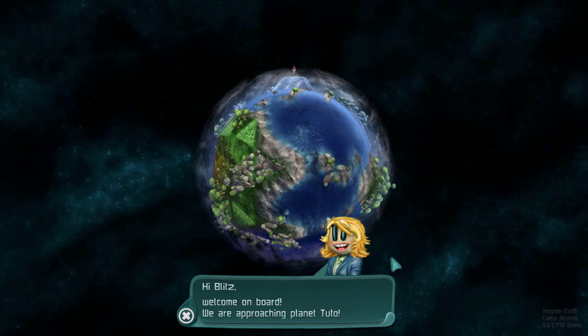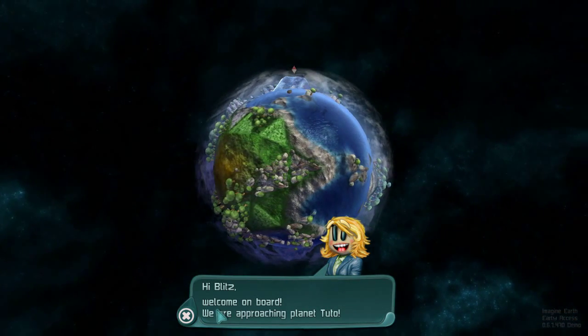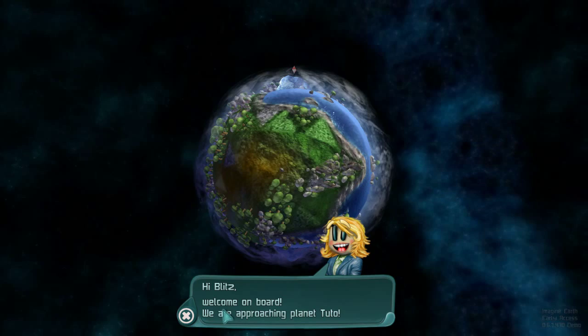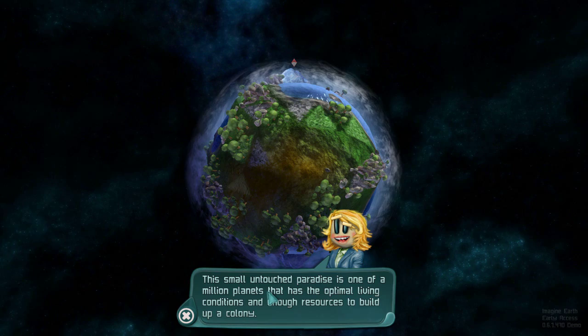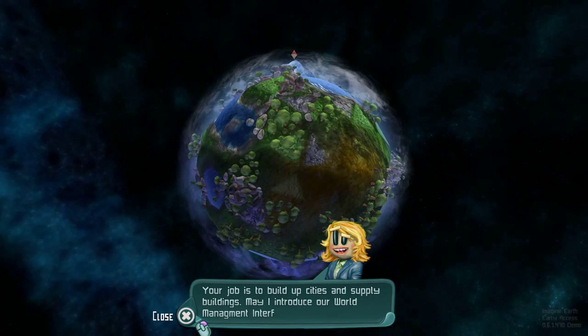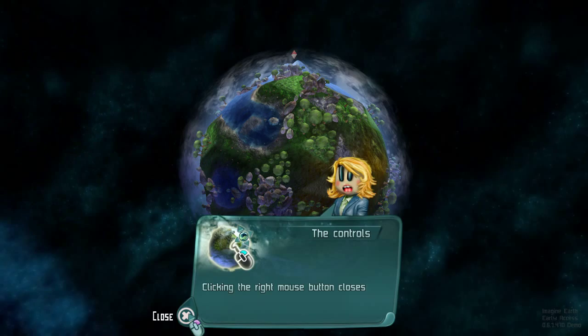We have this fine young lady, and she's going to tell us that we are on board. We are an employee of a new company in space that's colonizing planets — part of the Goldilocks zone, million planets, untouched paradise, optimal living conditions, enough resources to build a colony. So that's what we're doing: build up cities and supply buildings, introduce you to the world management in place.